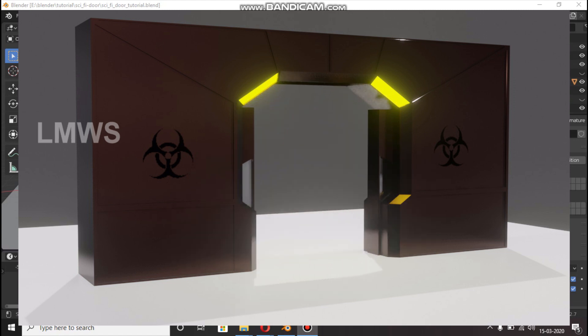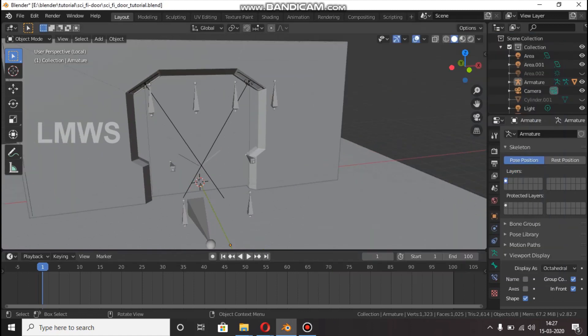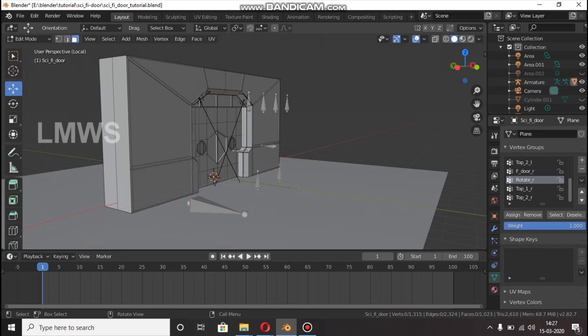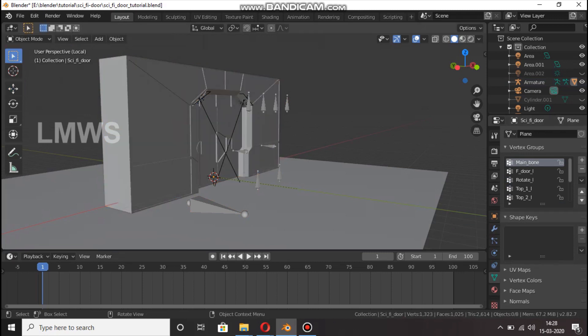In this video, we are going to rig the bones. I am going to select the door first, then select the pose mode. We are going to set the main bone. I am going to move this to the main bone.